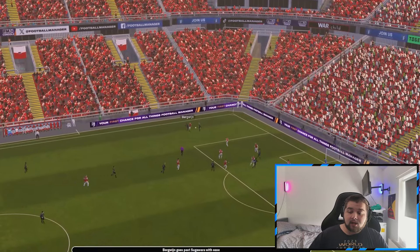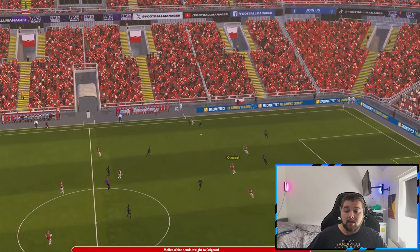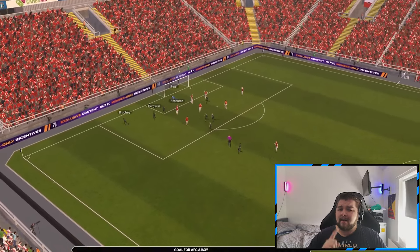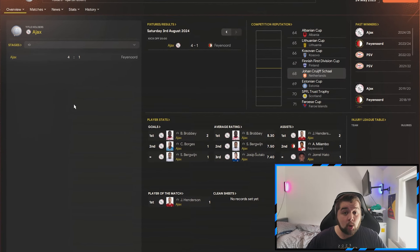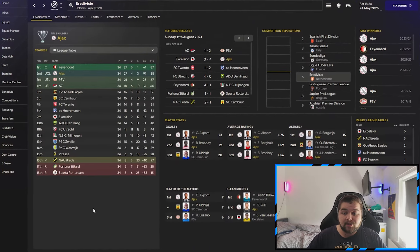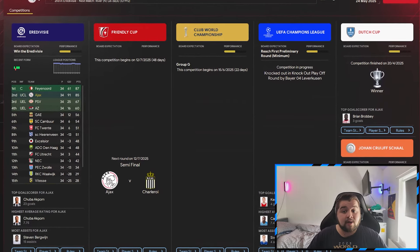We match up against AZ in the Dutch Cup final. We beat them to get there, and Berghaus scores in the 13th minute. Henderson gets a goal in the Cup final too, and we win 3-1. That's trophy one. We also win the Johan Cruyff Shield at the start of the season against Feyenoord 4-1, with Broby scoring two. Unfortunately everything else didn't go as planned - the Champions League didn't go too well. The Dutch League, we're going to be second place by two points - Feyenoord getting their revenge. Hard pill to swallow, but we win those two Dutch Cups.